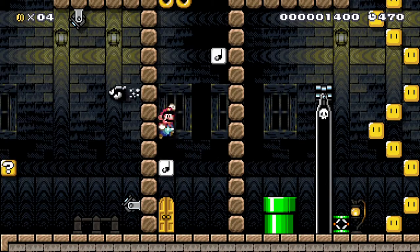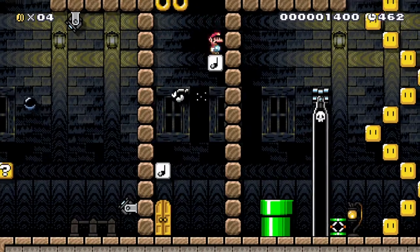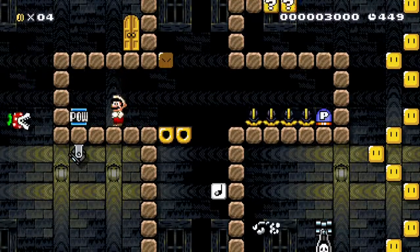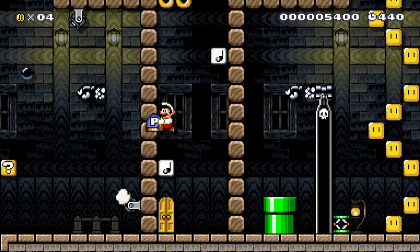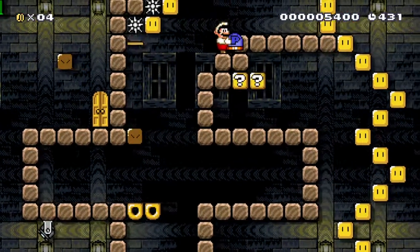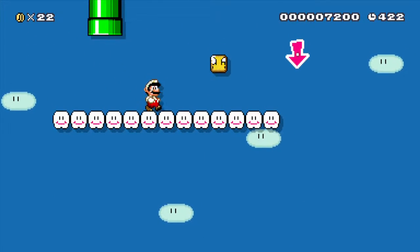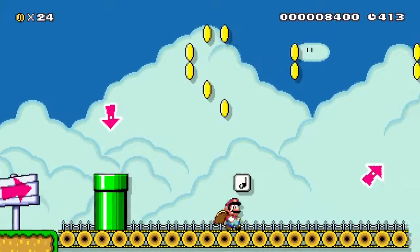A bunch of people from Facebook just went and made levels. I can never master the trampolines and the music blocks — it's so hard. So then we destroy this guy, use the power block to get the P-switch, then drop the P-switch and go down here. Jump over there and go through the pipe. Then we get the Cape Feather and slowly float down. Then we go fly over to the ship, I guess.